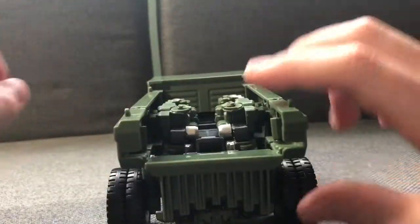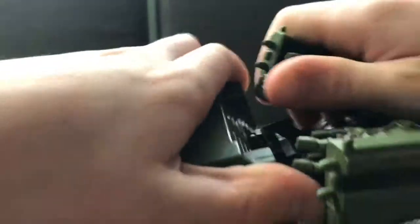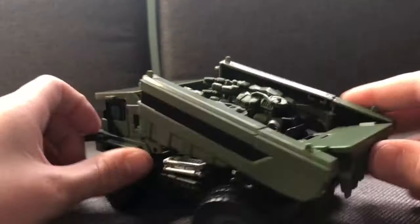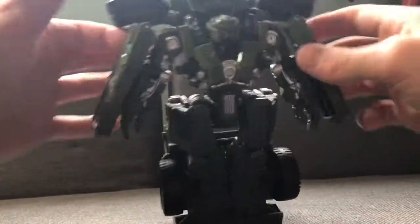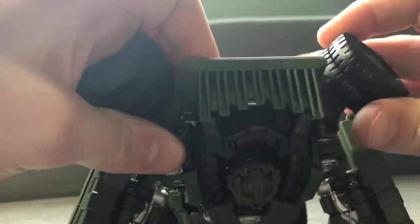Now let's get into transforming. I'm actually going to show you how to do it. So what you're gonna want to do first is just detach these parts, and then come to the arms — try to get this piece right here detached from this piece. It's fairly hard. That's what it should look like once you get it detached. So now you have this part detached, you're just gonna want to get that tire sorted.